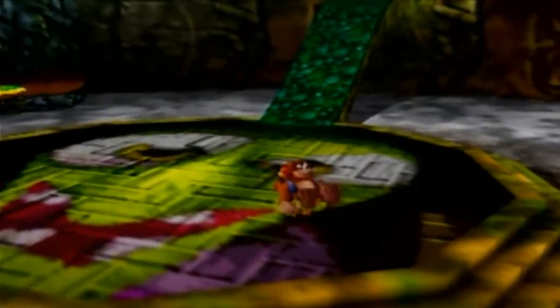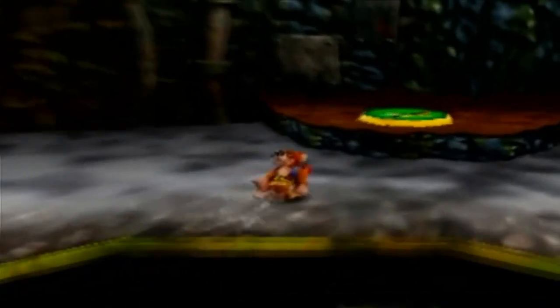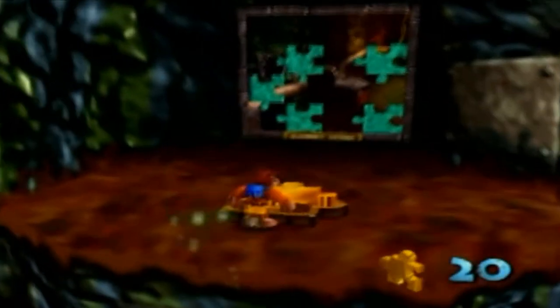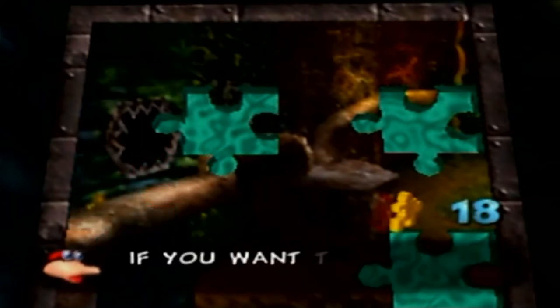If we go back to the second room with the weird Grunty mosaic on the floor, we now have the shock jump disc move that we got from Treasure Trove Cove, so let's see what's up here. New world entrance. If you want to place all your pieces into the picture, just press Z! Oh, that would have been nice to know earlier. And that opens the way to Clanker's Cavern.